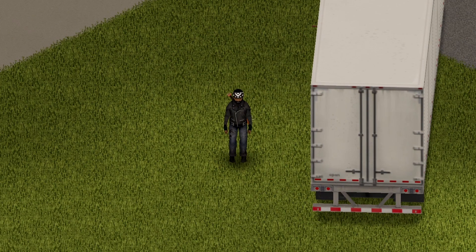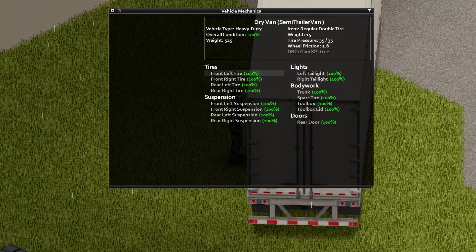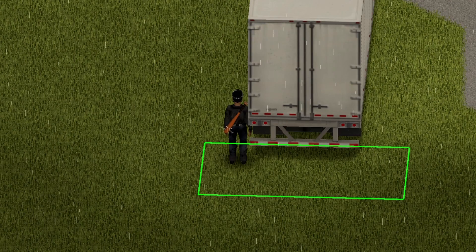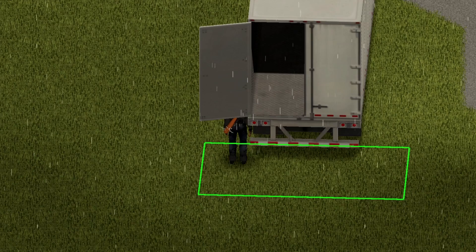Alright, for the first trailer we have the dry van. Here are the specs for the dry van — go ahead and pause the screen if you want to take a look. As far as storage goes, this thing has a nice animation and a maximum carry weight of 1000.